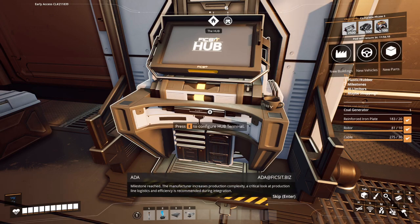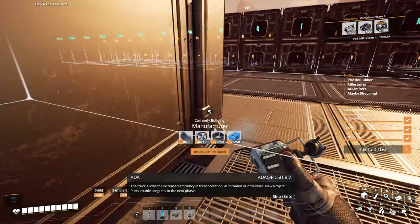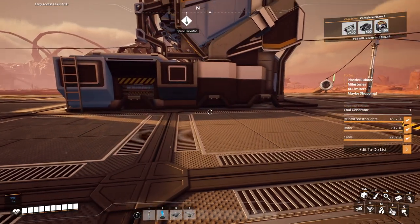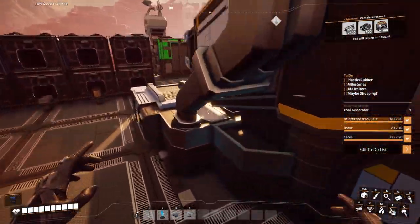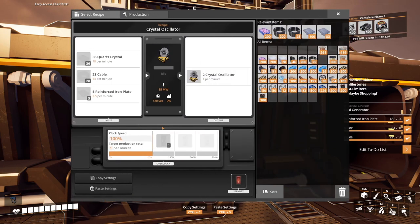Milestone reached: the manufacturer increases production complexity. A critical look at production line logistics and efficiency is recommended during integration. The truck allows for increased efficiency in transportation, automated or otherwise. New project parts enable progress to the next phase. The manufacturer is quite big and also has four inputs, and we have quite some recipes for it already — for example the crystal oscillator. I think I'll set up a temporary production line for crystal oscillators in between episodes so that we have plenty available for crash sites and research.